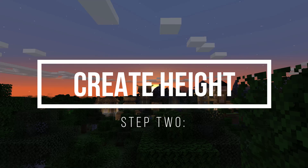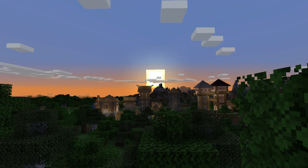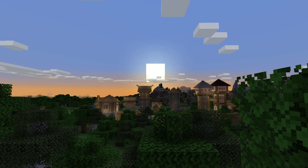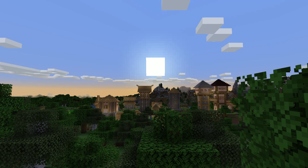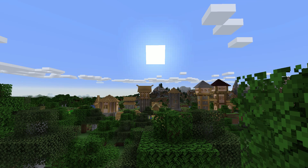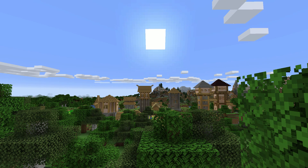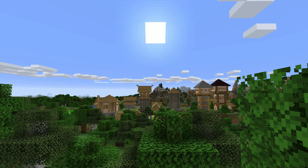Step two is certainly the most difficult, but also the most important. That is to create height in your village. I've added five buildings around the village that are very tall — at least twice as tall as the regular default village buildings. This does several things for us. Number one, it gives us a lot more of an interesting look.